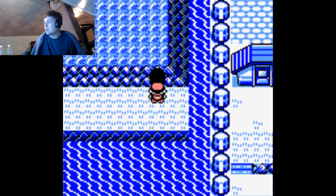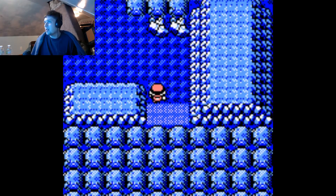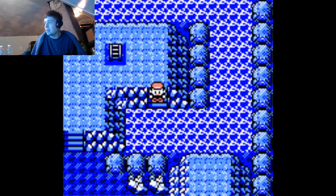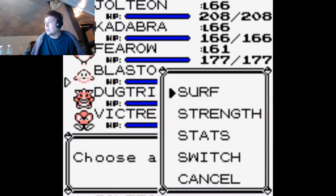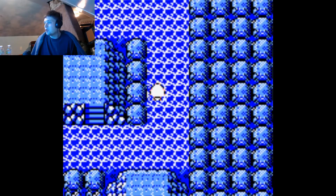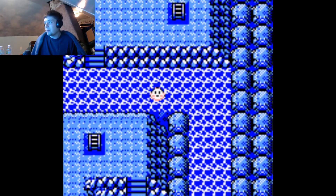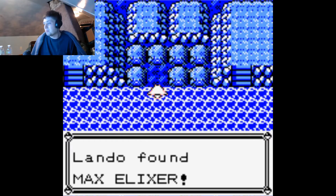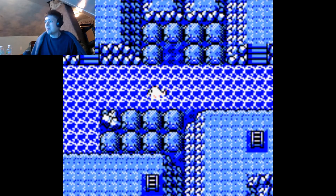No random battles. Sweet. So we're gonna go in here. And this is Cerulean Cave. There are some of the toughest wild battles here. It's a real cool place to come and train to level 100 after you beat the game. But we're just gonna go straight to the end. You know what? I'm gonna grab this one — Max Elixir. We don't need it, but hey.